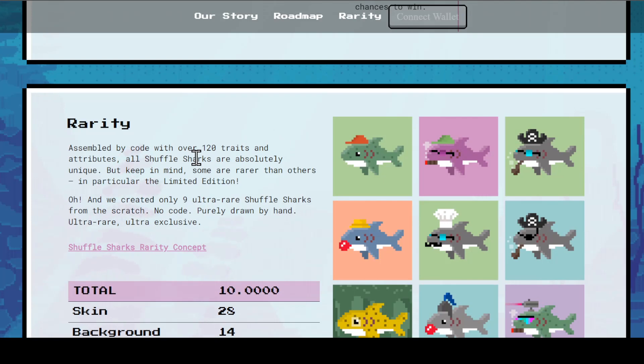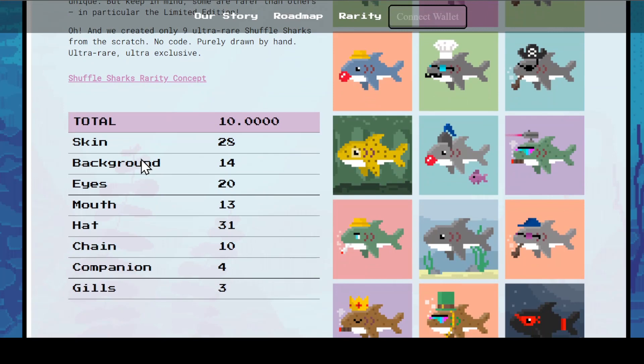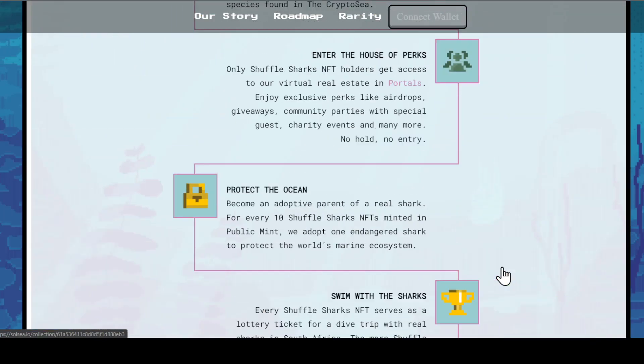Let's take a look at the rarity. With over 120 traits and attributes — hats, glasses, pipes, and more — all Shuffle Sharks are absolutely unique, but some are rarer than others. In particular, they created only nine ultra-rare Shuffle Sharks from scratch, purely drawn by hand — ultra rare, ultra exclusive. The trait totals include 28 backgrounds, 14 eyes, 20 mouths, 13 hats, 31 canes, and companions, with only three having gills.